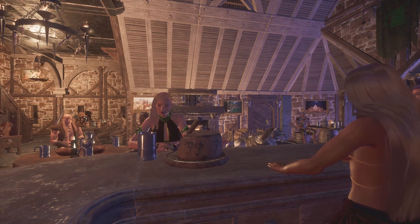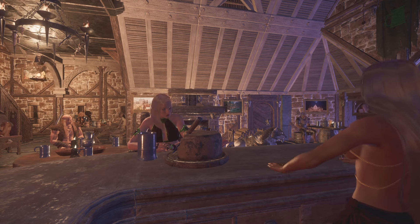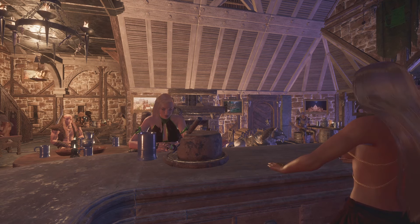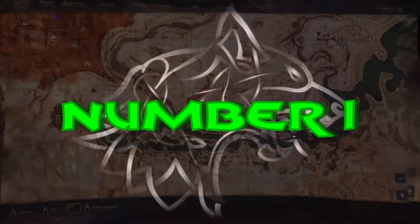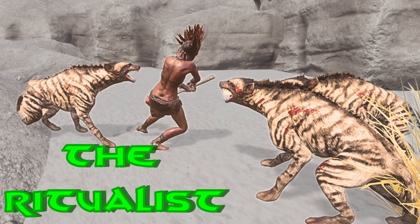Hope you're having a good one. This is three easy thralls to get in the early game with 100% spawn rate and the easiest way to get them. Remember, early game you may need two truncheons for these. Without further ado, let's give it a go. Number one: the Ritualist.